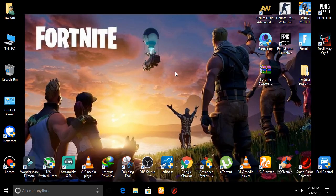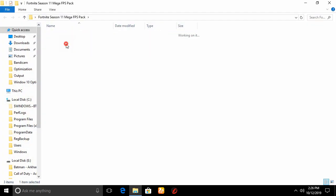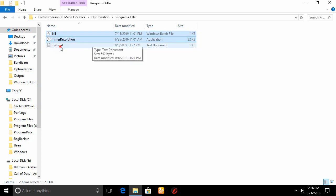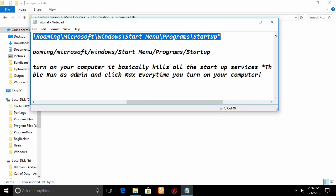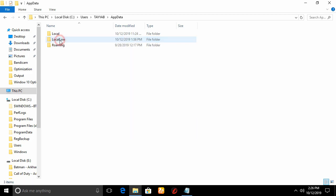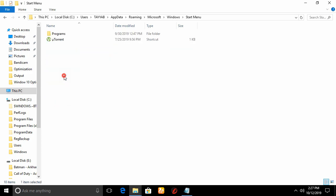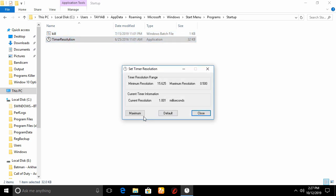Now I'll show you how to fix high CPU usage while playing Fortnite Season 11. Open the folder again, go to the Optimization folder, open the Program Killer folder, and copy these two files. Open the tutorial text file and read the description. Paste the two files at this location: go to This PC, C drive, User, AppData, Roaming, find Microsoft, open Windows, go to Start Menu, open Programs, find Startup, and paste the two files there. Then execute the program and also execute Time Resolution — click on Maximum.